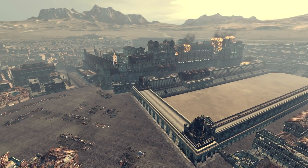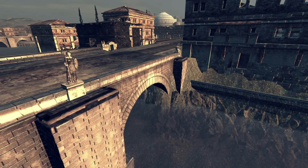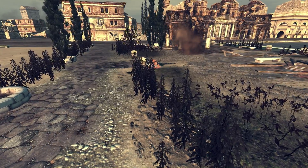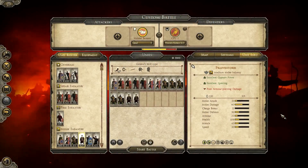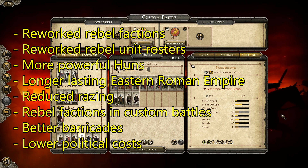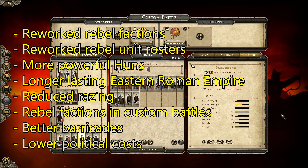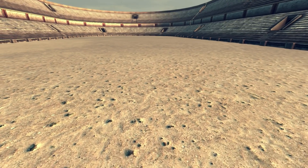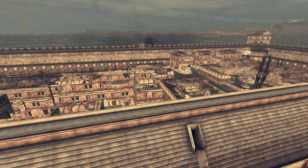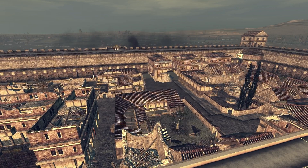These are the major things added right now — just a couple of changes, so it's not the biggest overhaul yet, which is a good thing. Future plans are to include even more small but effective modifications, and you can request the addition of a mod in the Steam thread on the mod page in the workshop. To summarize: the mod adds new rebel factions with combined unit rosters, makes the Huns more powerful, buffs the Eastern Roman Empire, reduces razing, and lets you play as some rebel factions in custom battles. Overall, a great mod to add to your collection. Please note it changes start positions, so be aware of mods that might overrule that. You need to download two parts to install it — links to both parts on the Steam workshop are in the description. Thanks for watching, and I will see you guys next time.